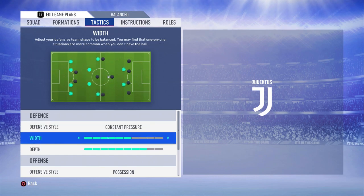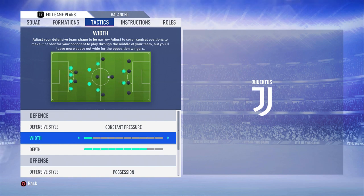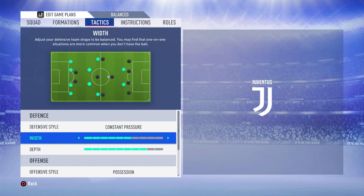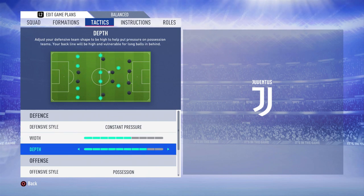In terms of width, I keep it near the middle because we're playing a narrow formation. But you don't want it too narrow — if you go too narrow, you leave gaps on the wings. Keeping it near the middle gives you the option to play wide and keep those gaps closed, giving a little bit of width so you're not getting caught out in certain positions.